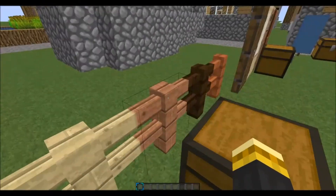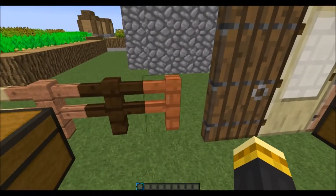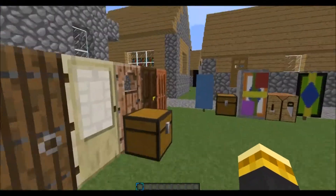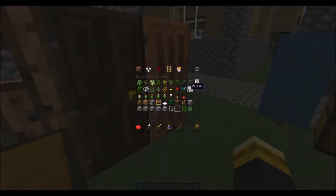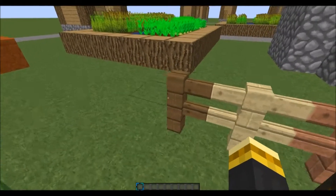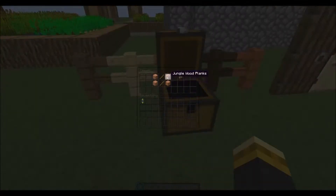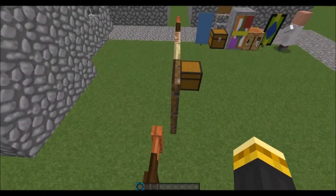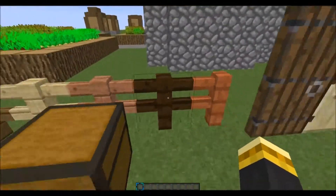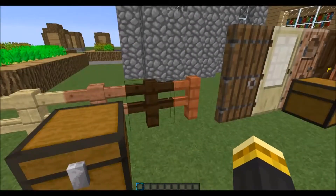Obviously there's the spruce fence, birch fence, jungle fence, dark oak fence, and acacia fence. To craft these, you just need any wood you want. If you wanted to make a spruce one, just grab the spruce wood planks and put them with two sticks in the middle, and you get a fence. This will also work for oak planks now — if you wanted just an oak fence, you could craft it like that too.